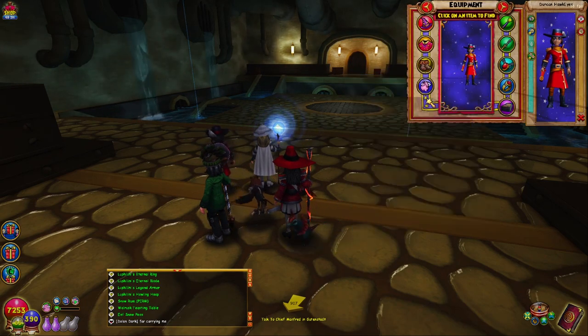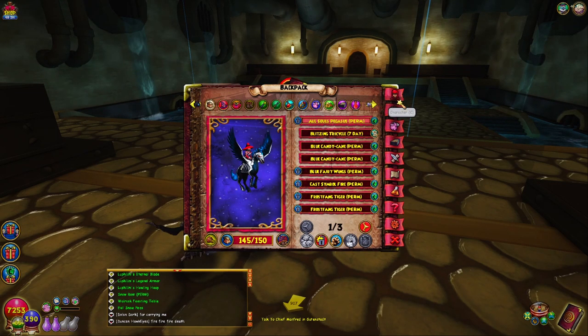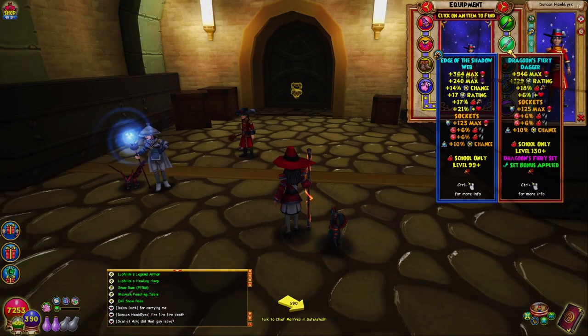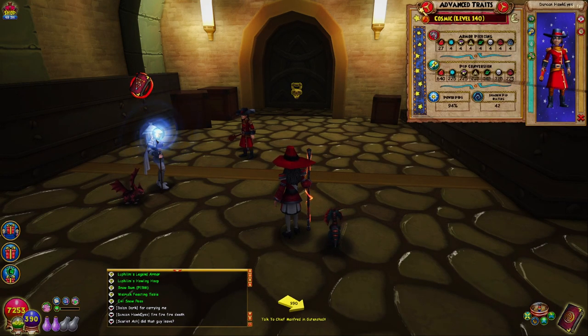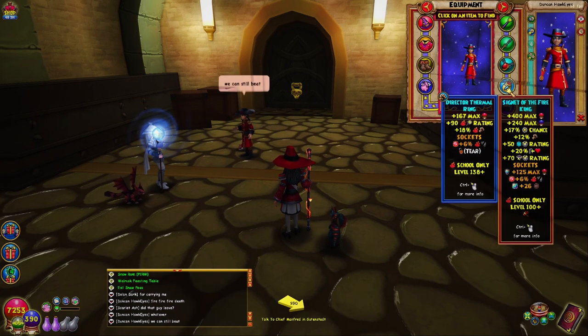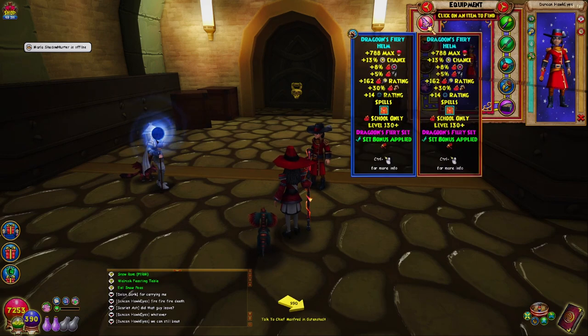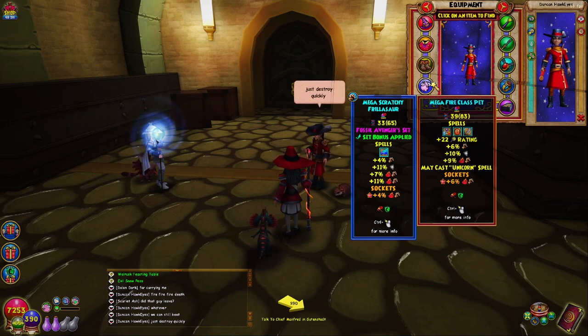This guy actually has a really interesting setup, I'm gonna be honest. He has 170 damage, 35 accuracy, with 94 power pip. However, he's using a dragon dagger and to make up for that power pip, he's using a ring that gives you 12 damage. It's a little bit interesting what he's doing here - I'm not sure if I agree with it.